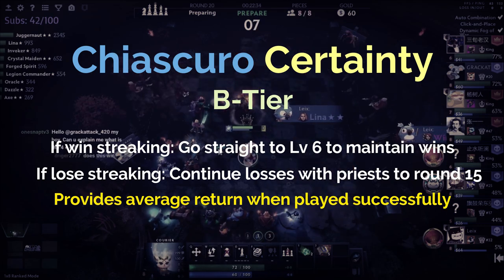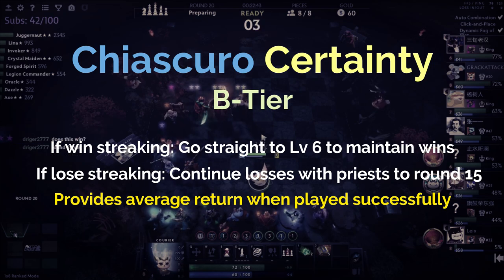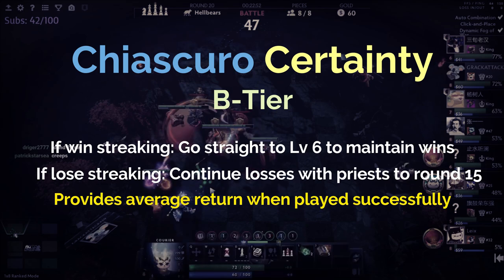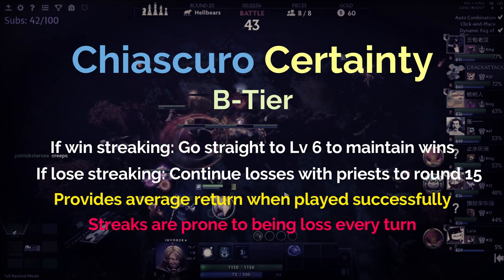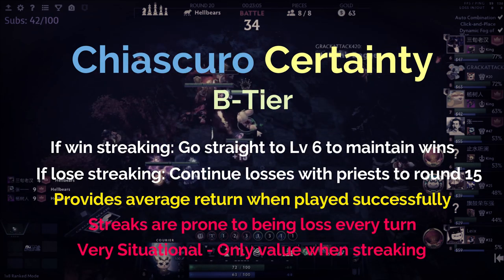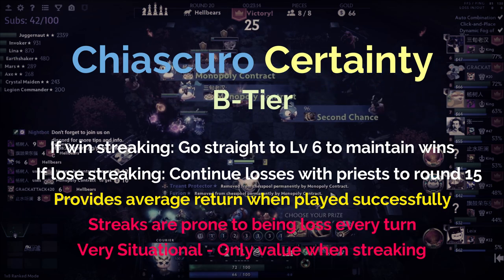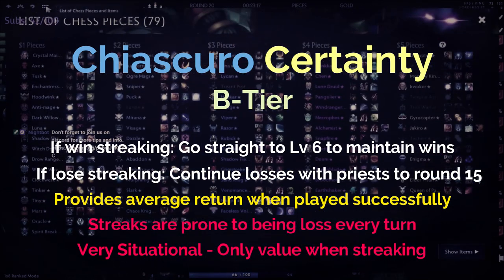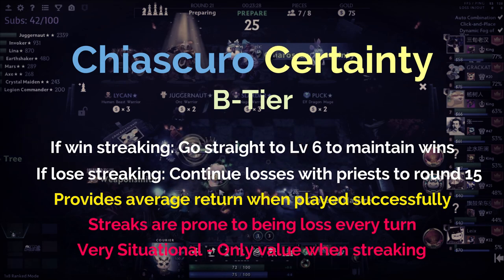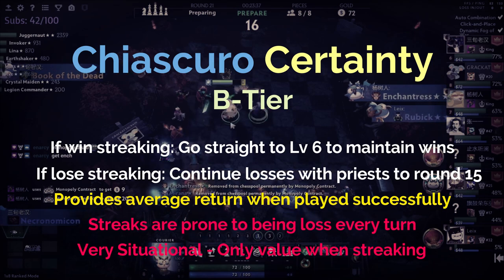For example, the max return from streaks with Chiascuro is three gold a turn for streaks greater than nine, which is super unlikely. Compare that to Great Vault where someone sitting on 80 gold is generating an extra eight gold per turn — that puts Chiascuro into perspective. Chiascuro also suffers from variance and RNG, as streaks depend on fixed outcomes you need every single time. In Dota Chess there's a bit of RNG, and the unexpected can happen: you might accidentally win a round while trying to lose-streak, and the relic is done.